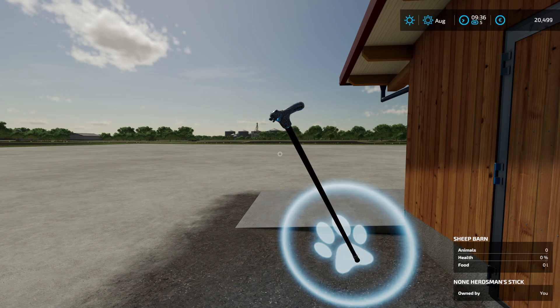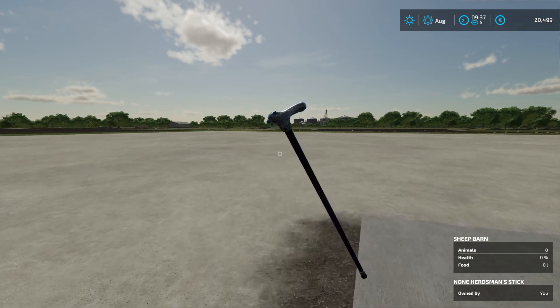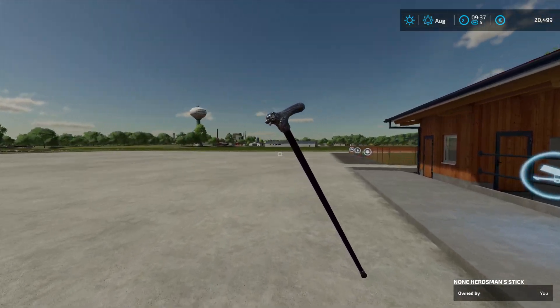This is awesome because if you have a small chicken coop and you bought a bigger one and you want to transfer your chickens to the new barn, you can do this with this stick. And it costs only 100 bucks to buy.